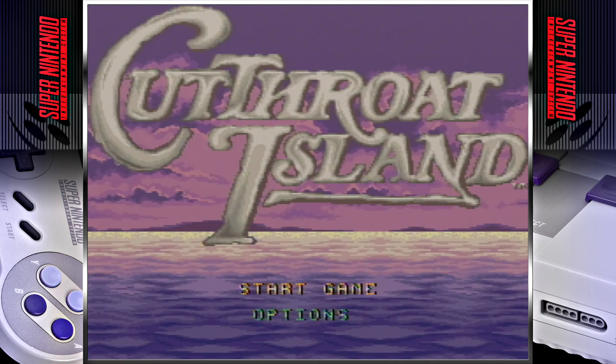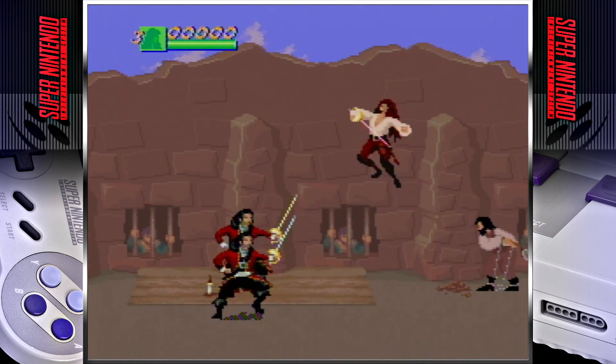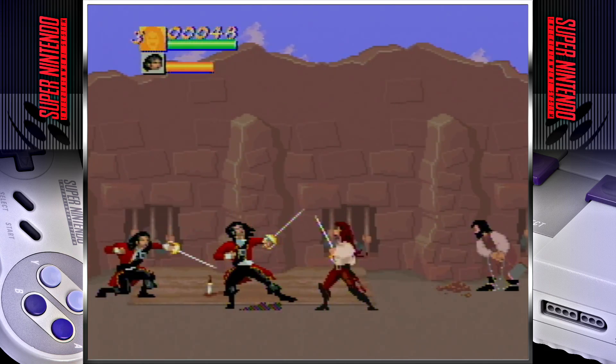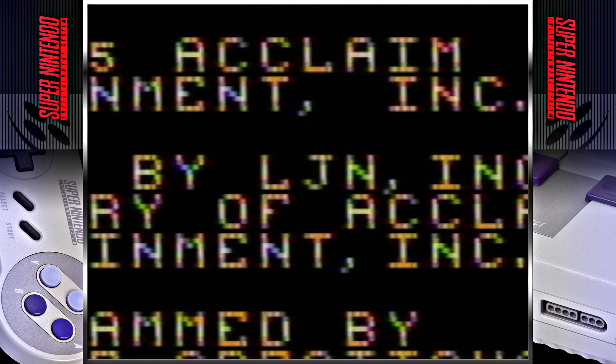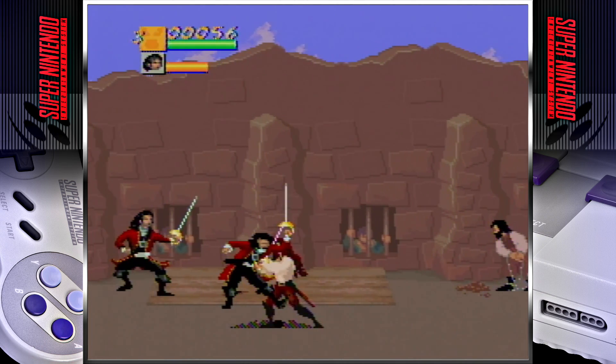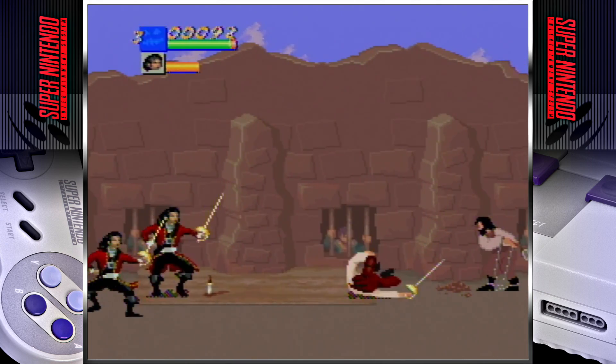Cutthroat Island came out in 1995 and is based on the film of the same name. It was developed by Software Creations and published by Acclaim. The words mediocre and subpar come to mind when playing this game. Another definite skip, and I'm not gonna spend a lot more time on this.